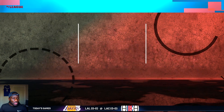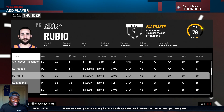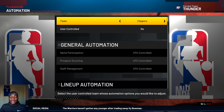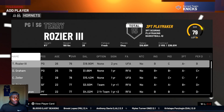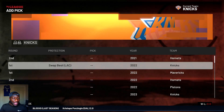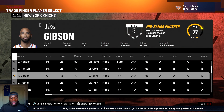Next up let's go after De'Aaron Fox - another guy, and I'll keep saying this, point guards in this game are really easy to get. There's no reason to not have one in 2K21. I'm going to switch teams since this team is loaded. Let's go to the Knicks - before we go after De'Aaron Fox let's pick up Trae Young. They've got RJ Barrett and some really valuable heavy draft picks.